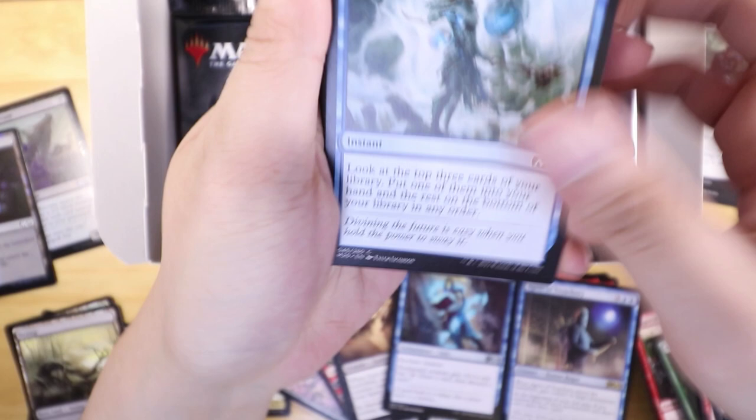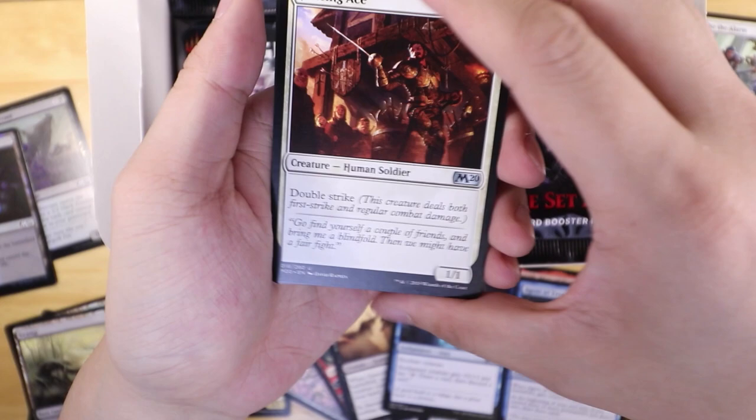I don't want this to go on for too long so I'm just going to skip right into the uncommons. Here we go — Fencing Ace, Creeping Trailblazer, oh — a Mu Yanling Sky Dancer! All right, so this girl is pretty awesome.